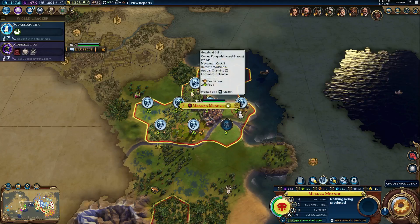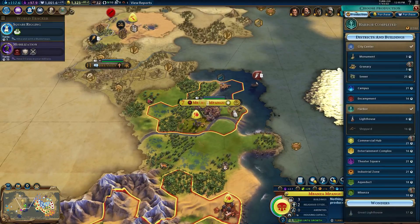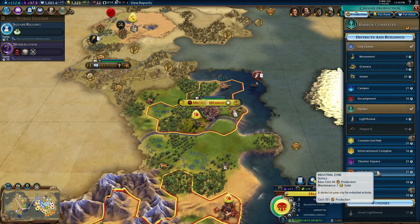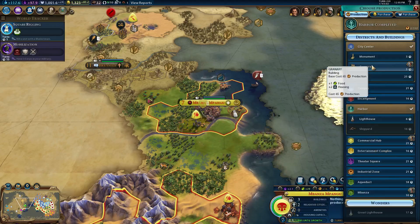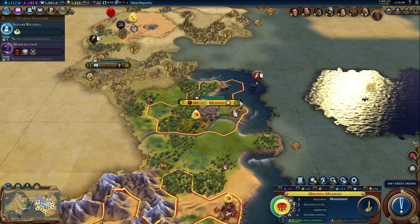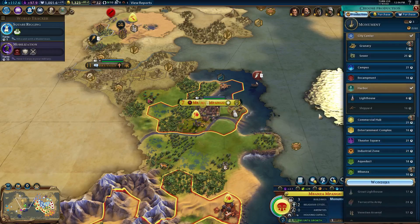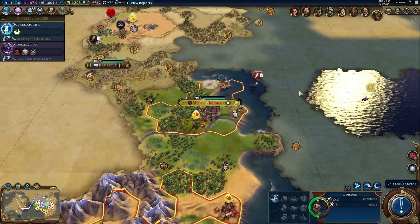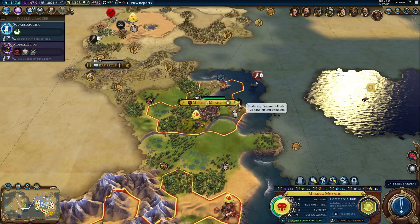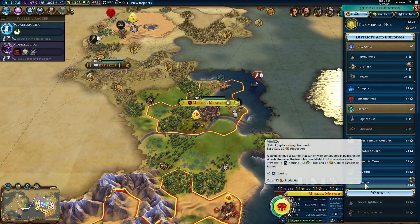I have a little bit of production there. Those are hills — I could cut down the forest and put a mine there. Do I need a granary? Not really — I feel like I've got plenty of food production. But if I'm going to cut that forest down, I want something that takes longer to build than a monument. I'm quite sure I was going to put a commercial hub there — I should get that started, whether I keep producing it immediately or not. I want to lock that square up for the industrial zone.